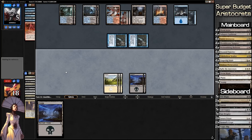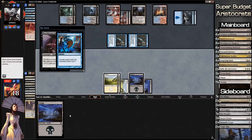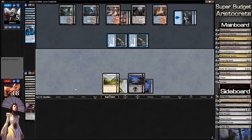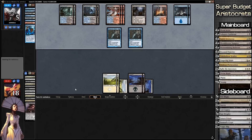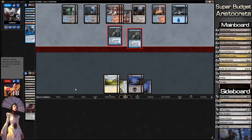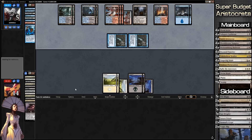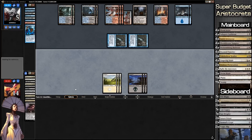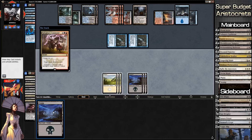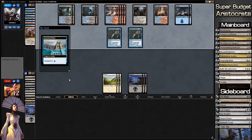I'm surprised our opponent isn't activating Creeping Tar Pit right now — it would be faster damage for him. He may just want to hold up mana for Cryptic or other responses. Stupid land. Target player discards a card — fine by me. Here you go. Ship to our opponent's turn. We're rushing to draw something useful as fast as we can. On the four damage per turn plan again — he could swing Creeping Tar Pit for three extra damage making this a substantially shorter clock.